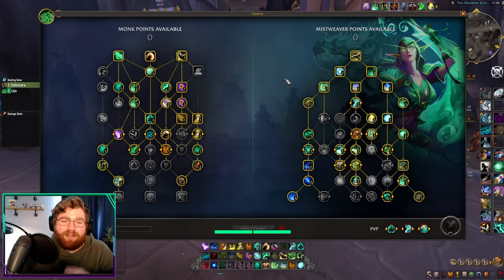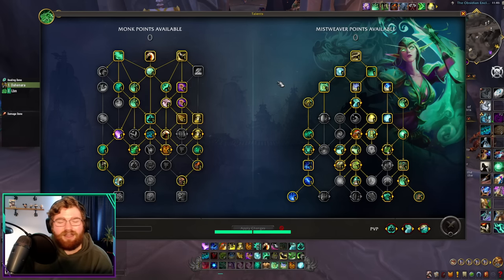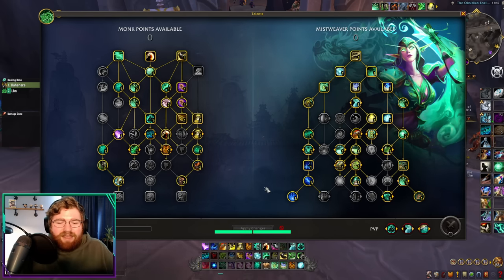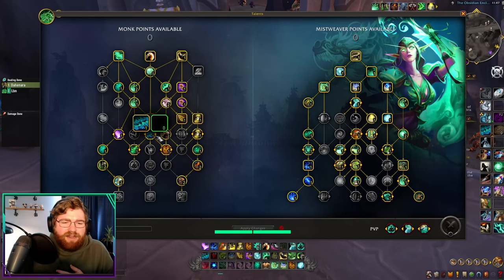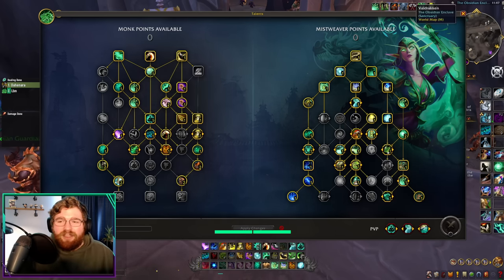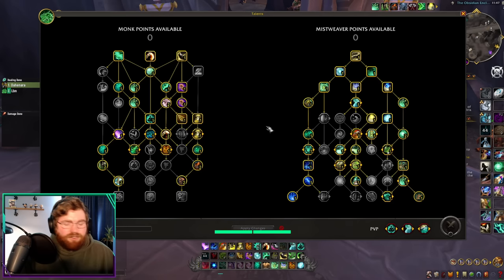After stat weights, let's talk about talents. I'll try to keep this quick, but there are a lot of changes and new stuff on this talent tree. Let's talk about utility first. You have a kick with Spear Hand Strike. You can also use Paralysis as a backup kick or to CC a mob and keep them out of combat. You have Leg Sweep as an AOE stun. And as a backup AOE boop or to remove mobs from sanguine, you have Ring of Peace, which boops everything out from the center of it.